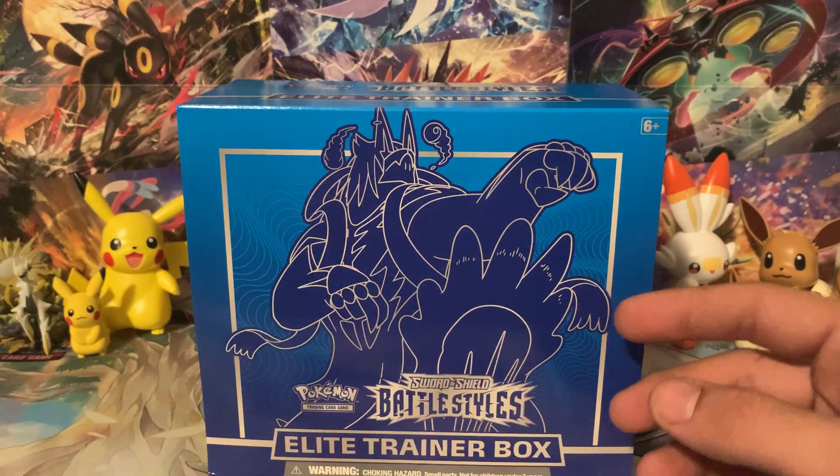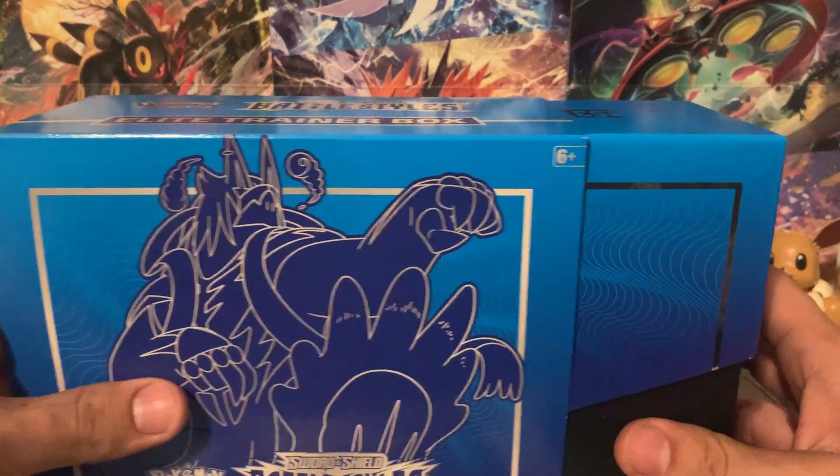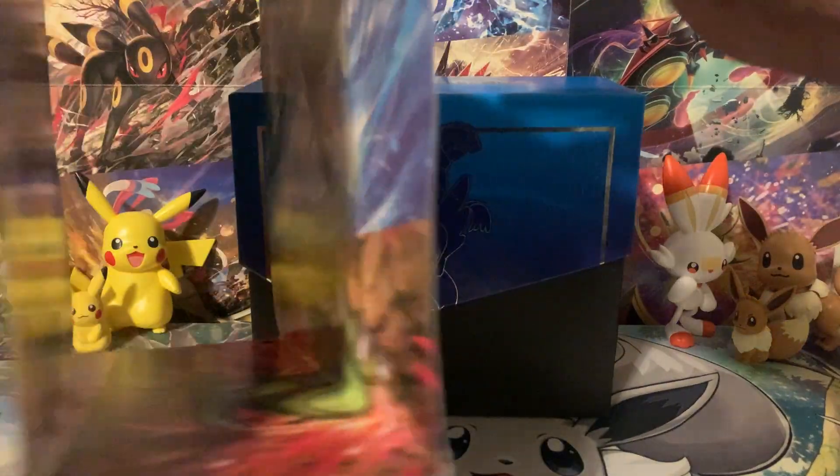A lot of the cards in this set run somewhere around $2. I'm using TCG Player's index as a way to get my prices. The top cards look like the alternate art Tyranitar at $75, the alternate for Urshifu Rapid Strike Form at $50, Empoleon V's alternate for $40, and then it just keeps going down from there.